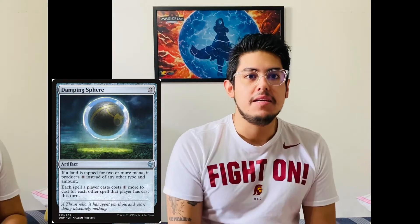The first card I'm gonna talk about is Damping Sphere. This card is absolutely great — this is my favorite card right now to put into my sideboards. It shuts down Eldrazi, it shuts down Tron, and it shuts down Amulet Titan. Basically, it prevents your opponent from mana cheating.